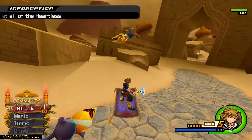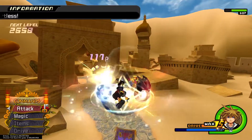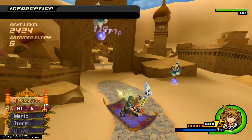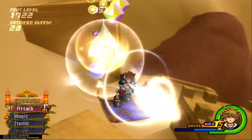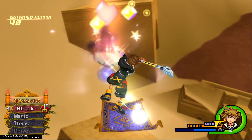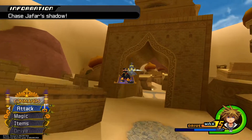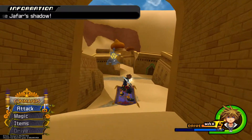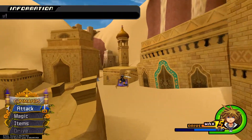These battles are pretty easy now that we have Magnet, and it's upgraded a little bit, so it lasts longer and can take care of the smaller guys really easily. After the battle, follow Jafar and you'll notice a puzzle piece right here in the way. Grab that and then continue on following him.